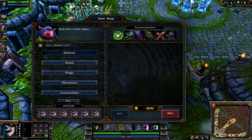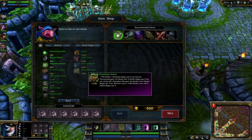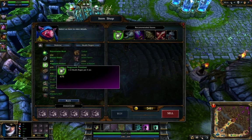For example, if I were to click on Defense, here you would see subcategories of health, magic resist, health regen, and armor. Sometimes items fall under more than one category. But as I said, I would recommend some health regeneration to start off with, so let's take a look at that. You've got a few options — three that you can afford right now. The one that offers you the most regeneration is the Regrowth Pendant.